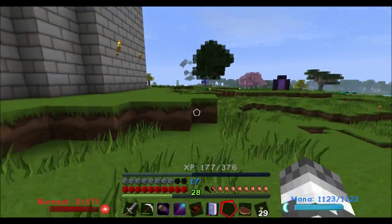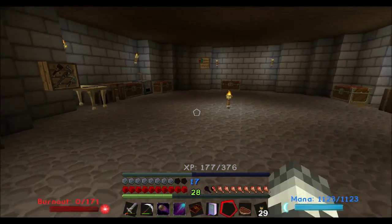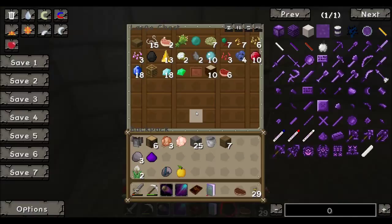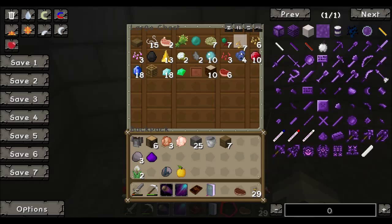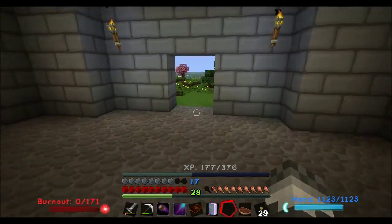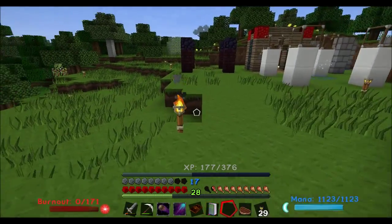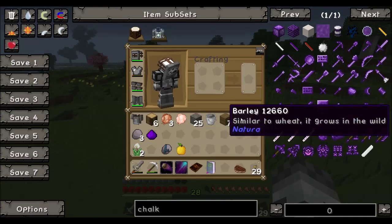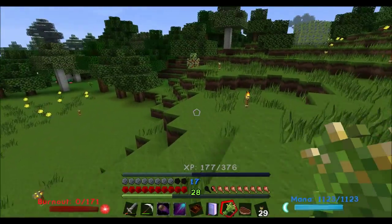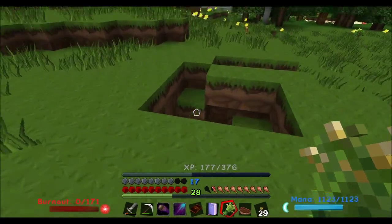The white one will just start collecting essence. The blue one will only collect essence if we feed it the liquid essence. And there's a sheep around here somewhere. The dark nexus will only collect essence when it kills something.